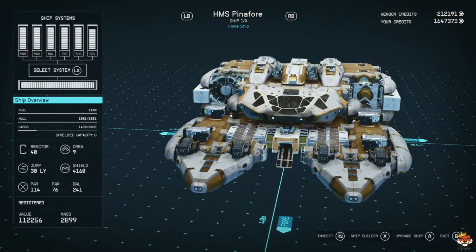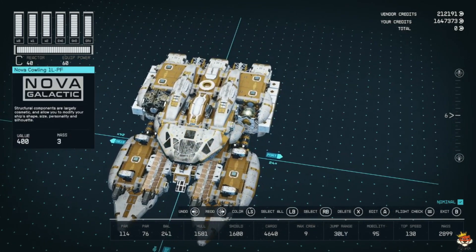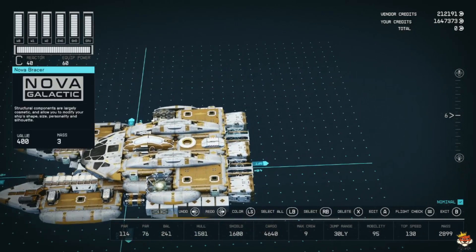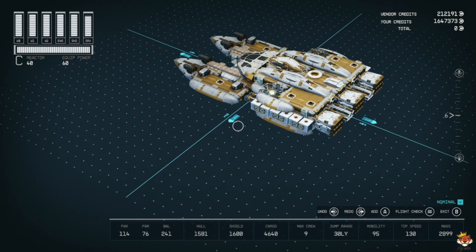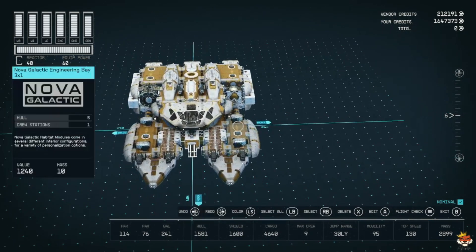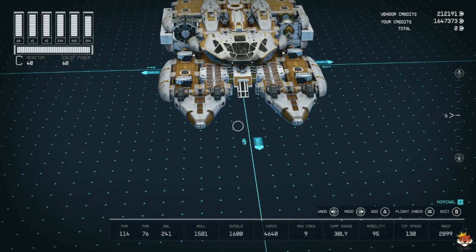The ship I've been using now — my friend Carl helped me make it — is HMS Pinafore. He named it. It uses HopeTech pretty much everywhere and looks really nice in my opinion. We've got our reactor, grav drive, three of the best engines. It has 95 mobility, good cargo at 4.6k — not huge. Really awesome weapons: the best turrets facing outward, forward-facing weapons, two on each side, a gauss weapon, and two more over here.